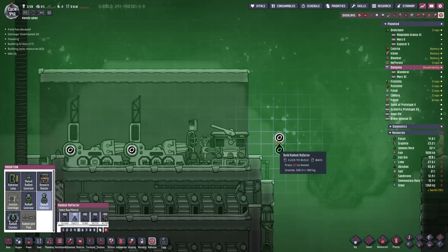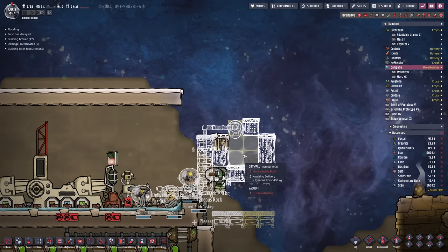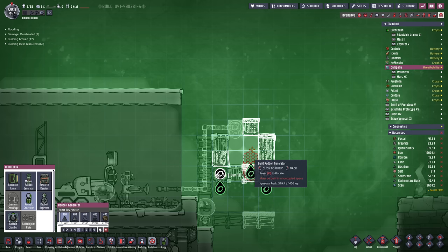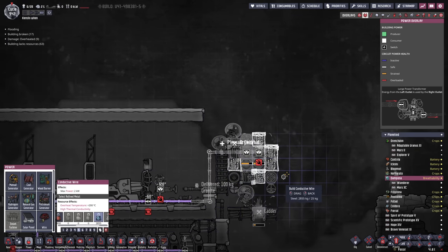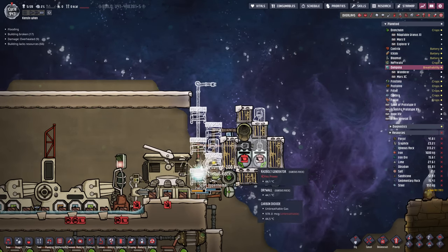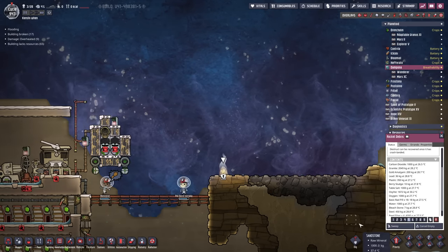Now we need to set up a little infinite storage thing for our nuclear waste that we're going to fire over. One there and one there - a storage box that's going to be a little bit different from our normal ones. We're going to actually stick them inside the waste - I've been advised to do this a few times but never really tested it before. I did some testing on a test map and realized yes, this is a good way to do things. Of course when I was building it I forgot to put in the automation wires to turn the radbolt generators on and off - that's okay, we can just break back in and fix that. Before we go connecting up the solar, we'd go and raid this rocket debris left over from our brave hero who went into the temporal tear.